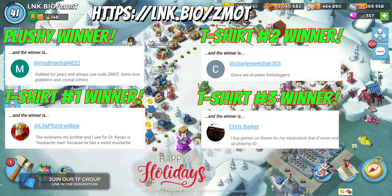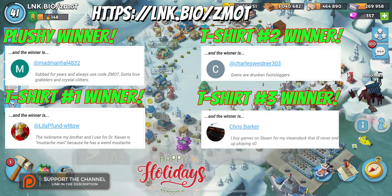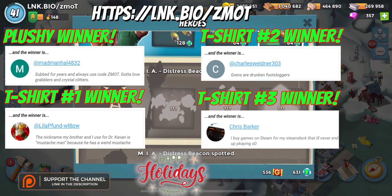Number one plushie winner is Madman Hal, saying he's subbed for years and always used code Zedmott. Thank you very much for that, Hal. Gotta love Grapplers — yes I've been known to call Grapplers Grapplers, and the Crystal Critters. There is a bit of a mouth problem with the Crystal Critters, sometimes they get known as Crystal Clitters. Moving forward, t-shirt number one winner is Lila P. The nickname my brother and I use for Dr. Kavon is 'the mustache man' because he has a weird mustache. I can't show you his photo because this account does not have Kavon so we'll have to trust you on that one.